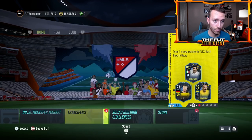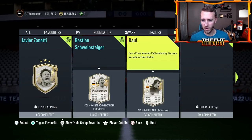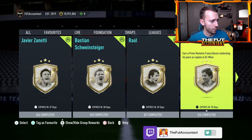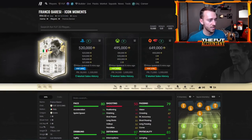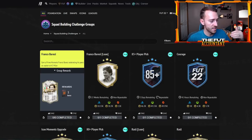Speaking of icon moments, we did have one yesterday — it was the Barresi. I think this SBC is really not that good. With fodder going up, this card is valued at around 569K on Foot Bin and his card on the market is coming in at right around 520K, which I don't necessarily understand. It's the best version of Barresi we've ever had, but I think that this Barresi icon card is going to end up being like 300K in two weeks when we actually get Team of the Season. I like all these icon moments SBCs because they're out for 90 days and it's going to be great to craft these cards during Team of the Season.